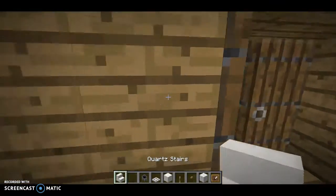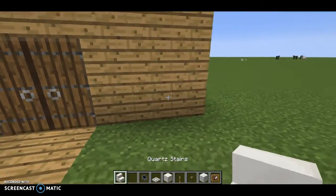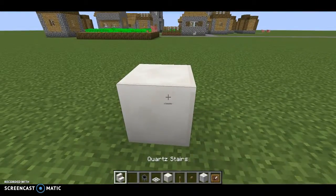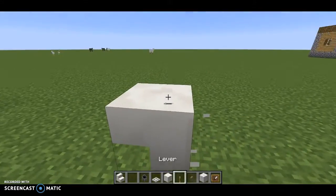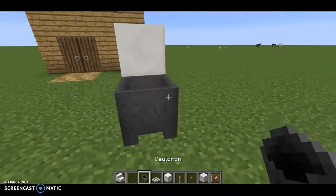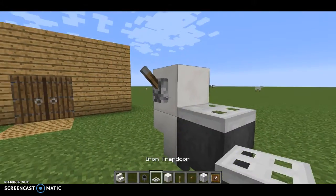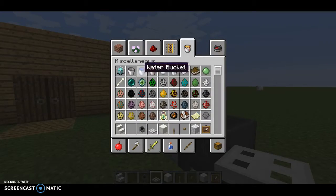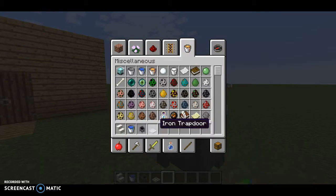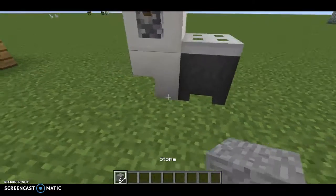You're gonna need simple ingredients. You're gonna have to have gone to the Nether if you want to make this exact one. All you do: place your quartz stairs, place your block of quartz, place a cauldron, place a button, place an iron trapdoor, and then get some water. Put that behind the wall, and then you can just put your toilet paper next to that.